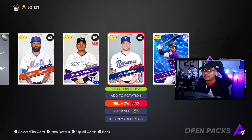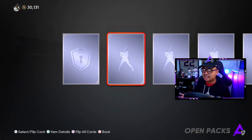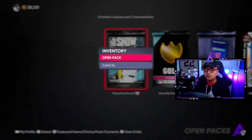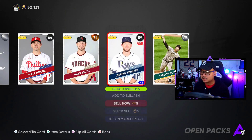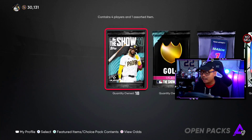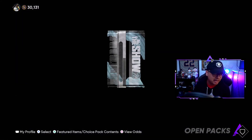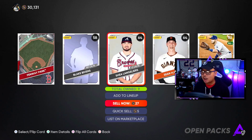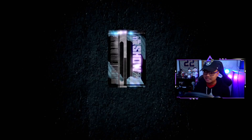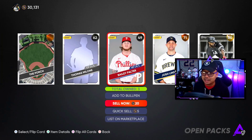20,000 stubs! Those are technically the five free packs because now we're going into our 20 standard pack bundle that we did buy. We got Trevor Rosenthal there. This is so awesome — even if you're not opening extra packs like I am today, if you get lucky in those five packs, that is amazing. Plus the 10,000 stubs and all the new stuff that MLB The Show dropped today. The new second inning program is going to be a huge one.